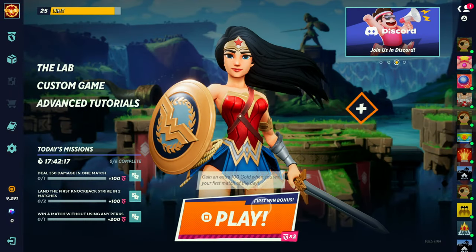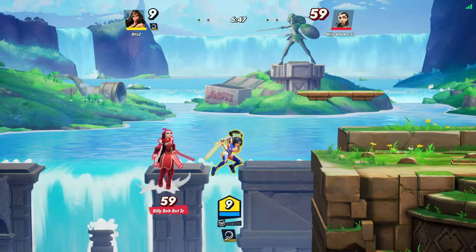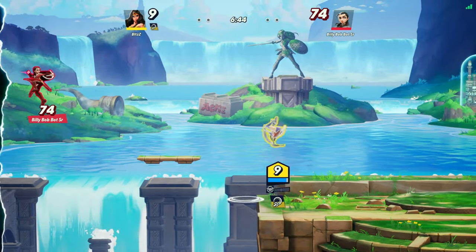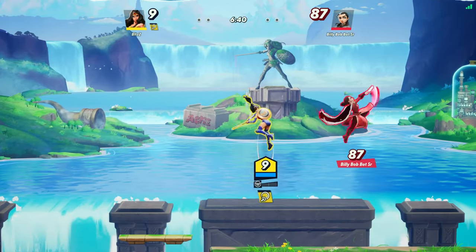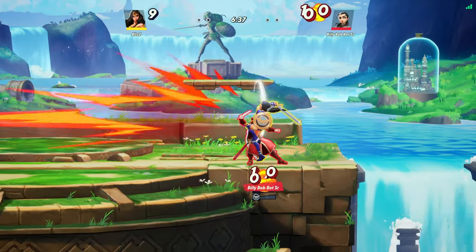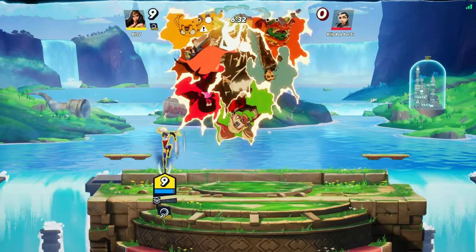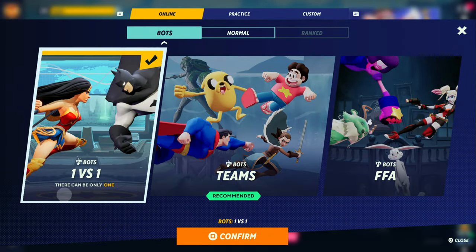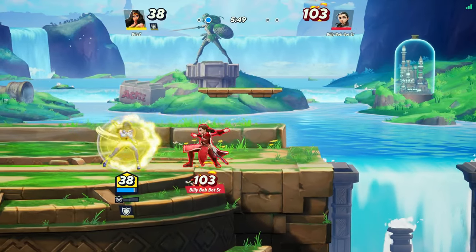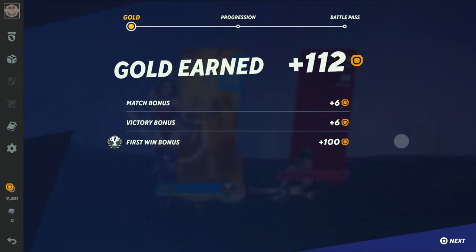Tip number 3: you can complete your milestones and daily challenges against bots, and you can also level up your characters against bots. Many people complain about having to go online against players to complete dailies or level up a character they're trying to learn, only to face a higher-level player while still learning. Well, you can actually do both against bots very easily. Go into the Play Now option, press for bot matches on the top left, select 1v1 or 2v2, and you can level up your characters while learning them. If you're trying to grind gold, you can get a lot doing this too.